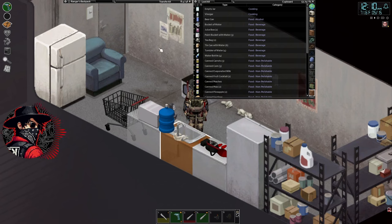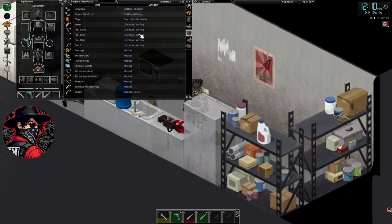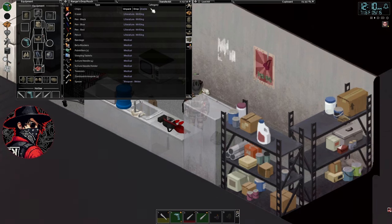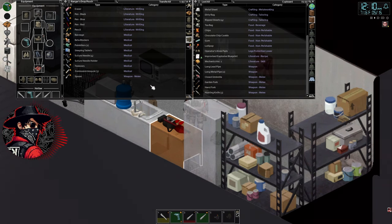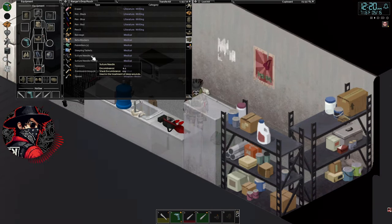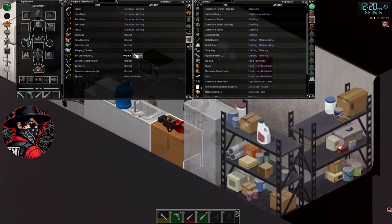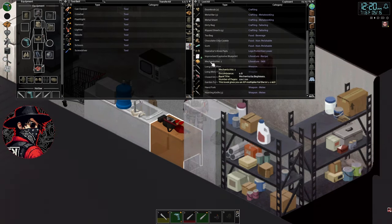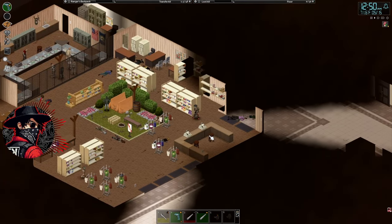We do need some water. I gotta get my inventory back in order. Let's have a light popper to go — why not put the chips back in there as well, just in case I need a little snack on the way. Back at the Rural Surplus store. I think we'll go for the back room next as soon as we're good up here with the military lady.